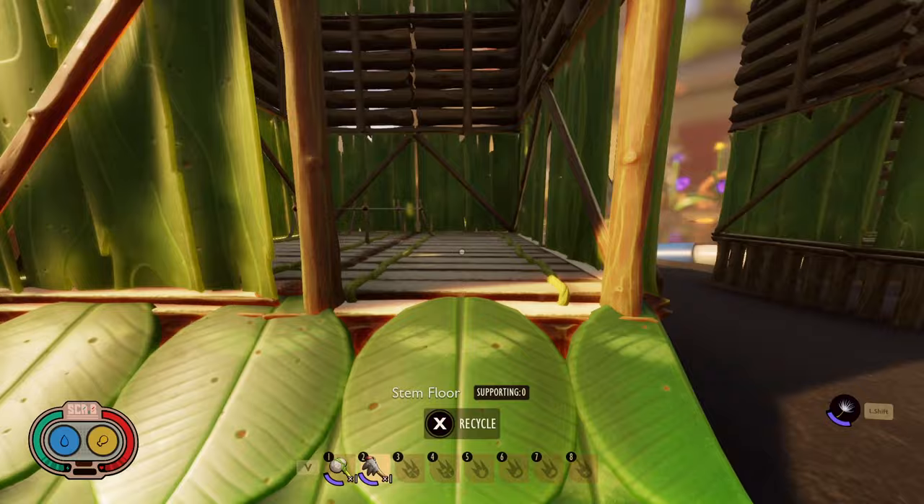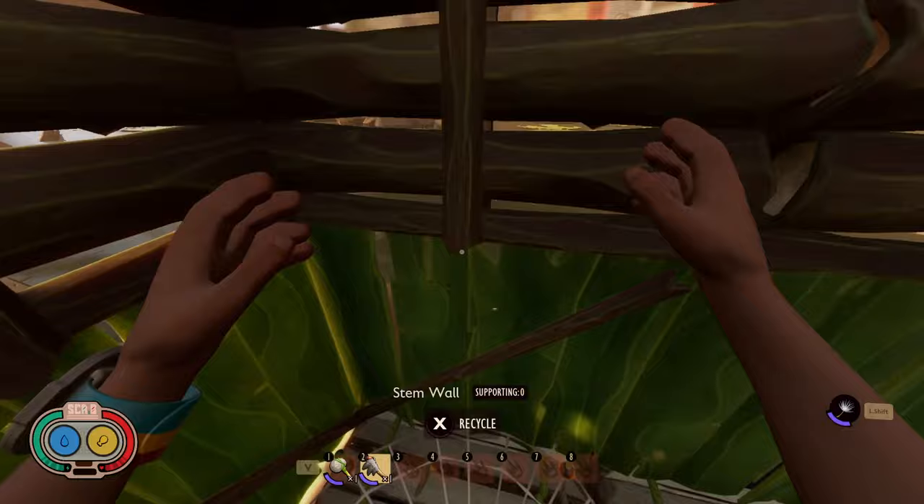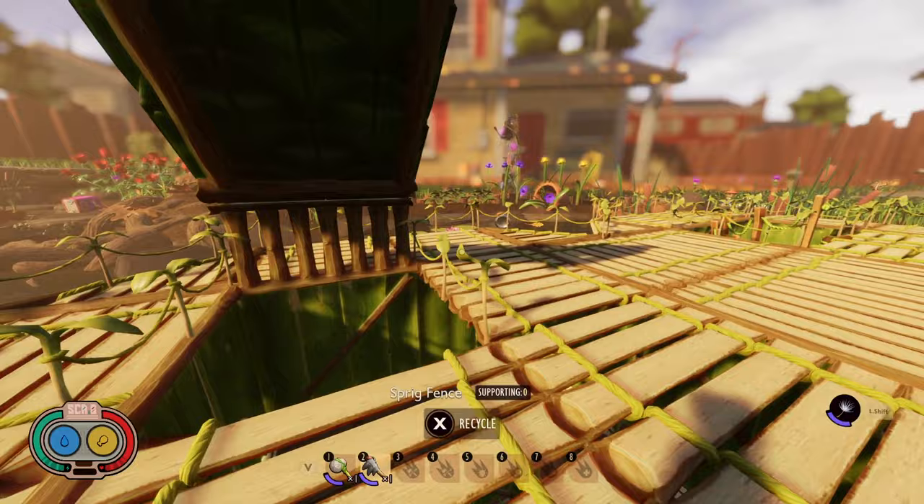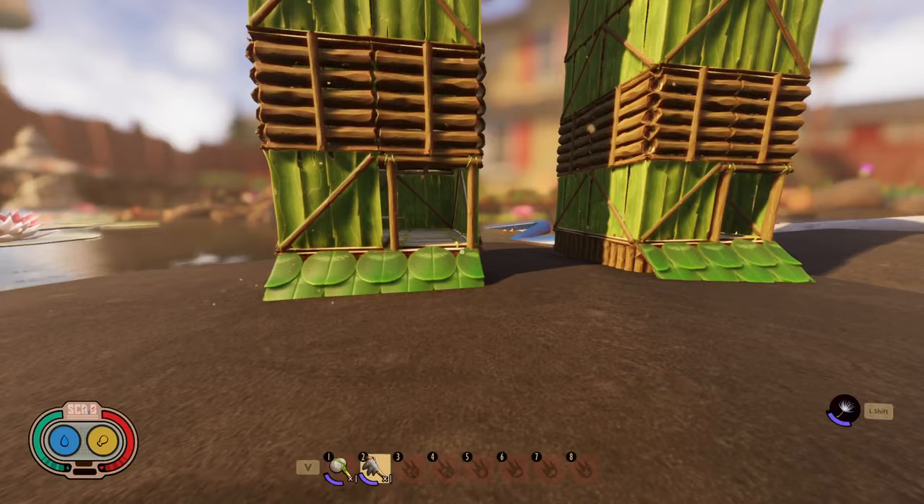So let's hop on here and I'm going to show you the way it works. You're going to bounce on this thing and it's going to shoot you up to the next floor. We bounce up, it pushes to the next floor; bounce up, pushes to the next floor; bounce up and it pushes to the top. That was much faster to get up there — didn't give me any motion sickness and it's going to help you use far less resources.